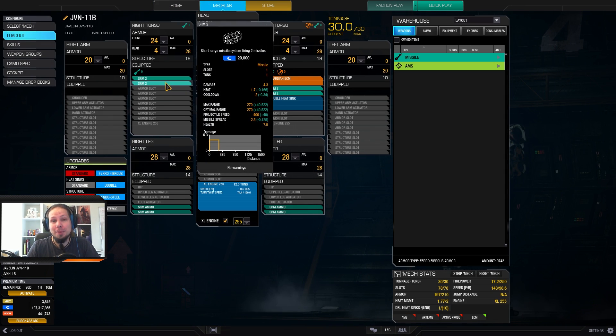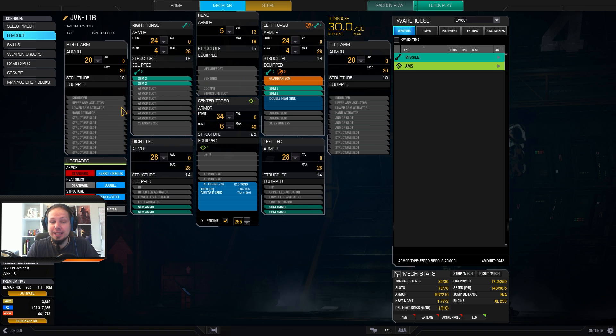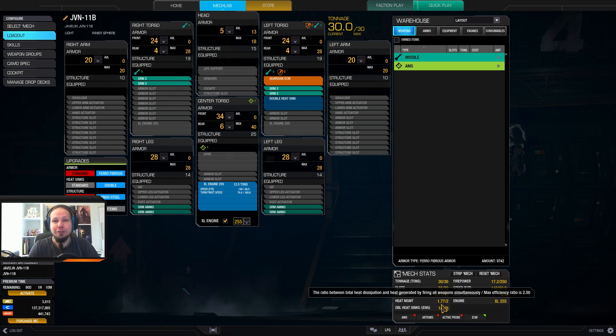As you might tell, I've got four SRM2s. I've got a Guardian ECM and I'm running the XL Engine 255, which is the maximum engine. The plan is to run around the battlefield like crazy, not being seen by anybody, and getting the kill. This is a very nice striker — we are fast, mobile, we have DPS and a very nice burst damage potential of 17 damage. I've got four tons of ammo, every slot used, and a double heatsink. The heat management is great — you can stay in the fights forever.